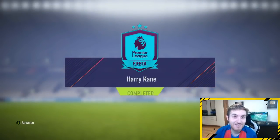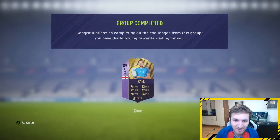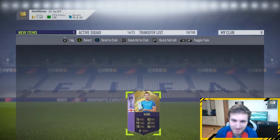Harry Kane's SBC card is here — he has got 92 shooting. What a card! I may use him in the Weekend League as well. 86 physical, very cool card. He deserved the Player of the Month card. His attributes: 92 shooting, 83 dribbling, 92 shot power, 95 finishing. I may actually use him in the Weekend League — really cool card.